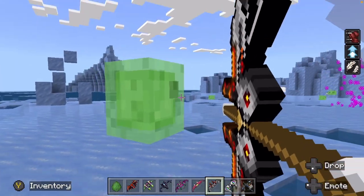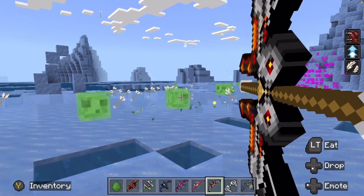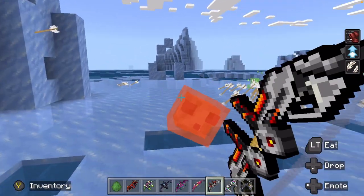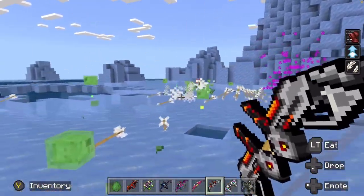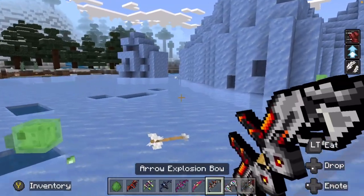Next up, we have the arrow explosive bow. Okay, I like this one. This one could definitely be used for clearing out a room. I like this one — it's kind of like an air burst. Interesting. I like it.